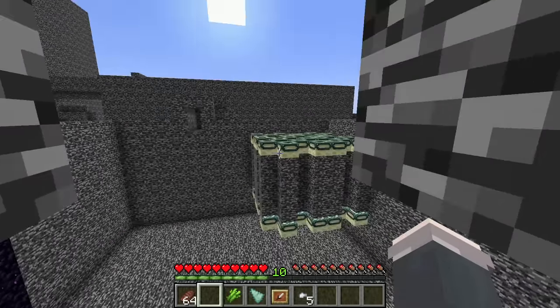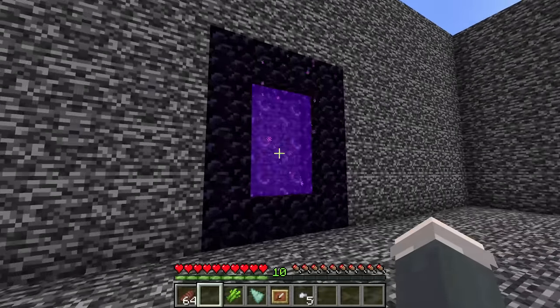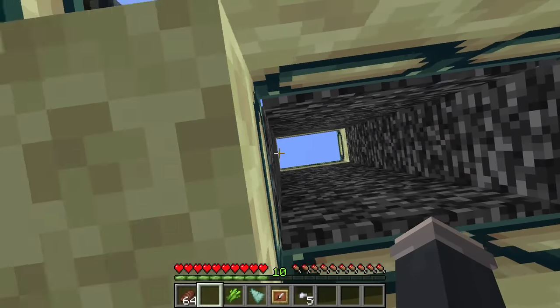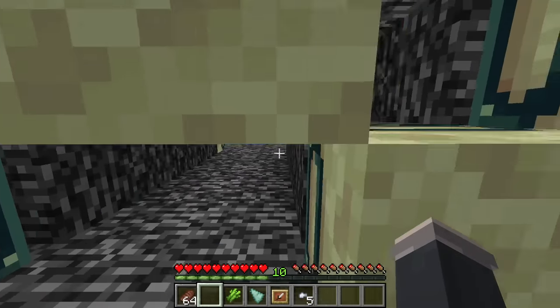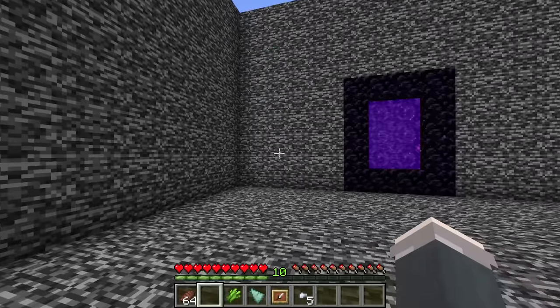In the next room, two things caught my eye: the weird end portal frame shape in the corner and the nether portal on the far left. I decided to check out the end portal frames first and found many little holes in between them — a classic item hider. But there were no items. I carefully searched through each hole in the bedrock and there was nothing.